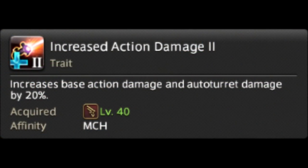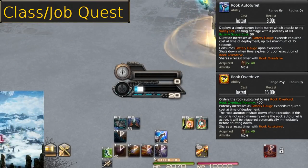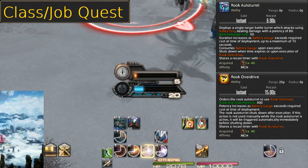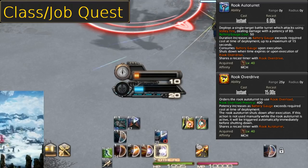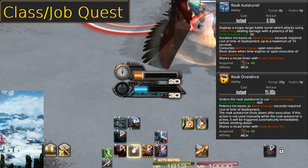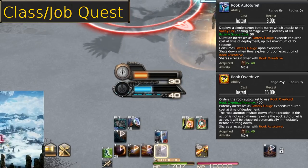Level 40, Increased Action Damage 2 — now it's 20%; once again, you won't notice. Level 40, Rook Auto Turret and Rook Overdrive. We now have a second gauge: the Battery Gauge. We fill this up using Hot Shot to gain 20 Battery Gauge and finishing combos with Clean Shot for 10 gauge. This further increases our desire to use Hot Shot and open a fight with it to keep it on cooldown.